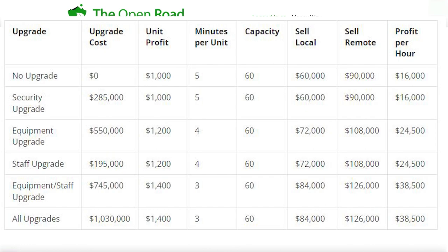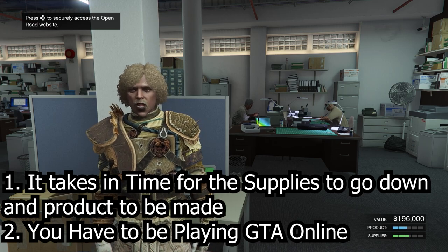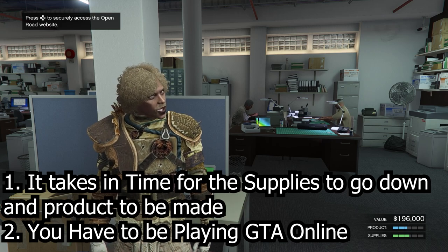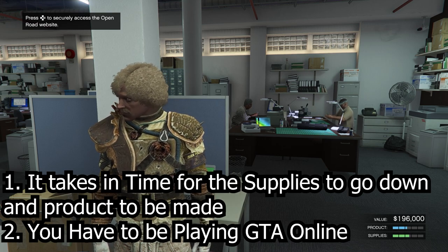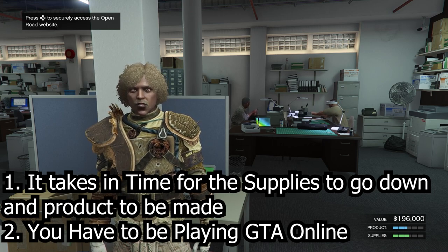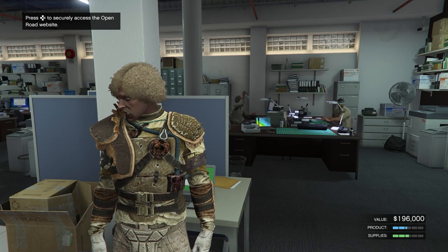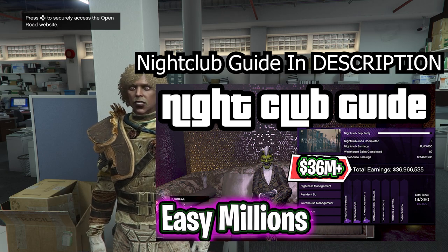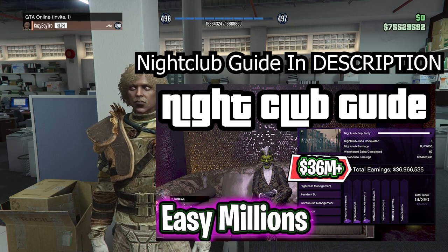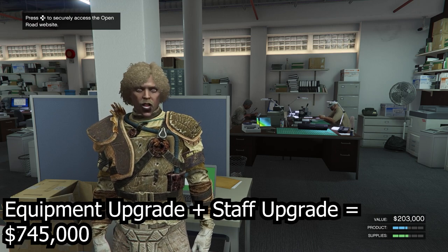The way the supply and product bars work is you just wait for the supply bar to go down and the product bar will go up. You can do anything in GTA Online while this runs, but the moment you log off or switch games, your motorcycle club and nightclub businesses will halt production. You can also run this business through the nightclub by assigning a technician to acquire goods for it. I'll leave my nightclub video guide in the description — through my nightclub business I've accumulated over 36 million dollars. The staff and equipment upgrades will set you back a total of around $745,000, and getting all upgrades together will cost about $1,030,000.